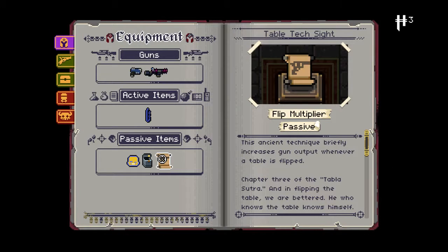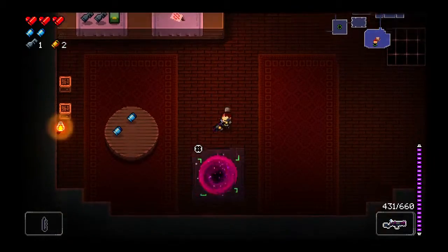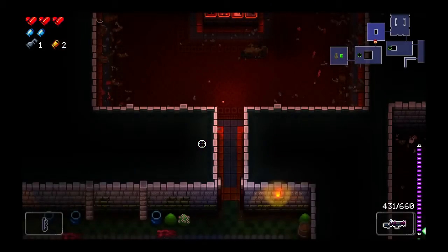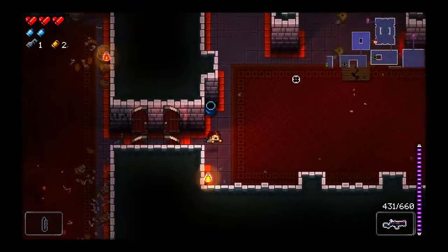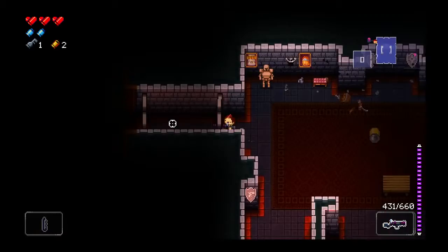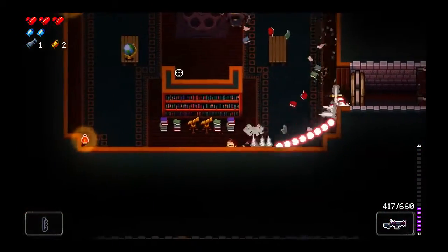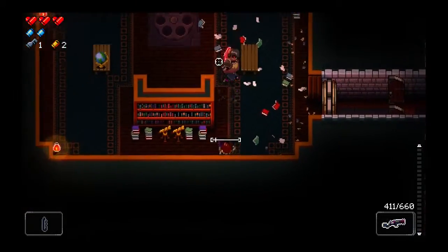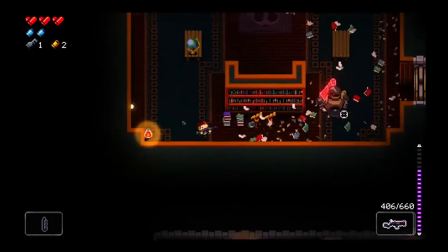Flip Multiplier - is that a passive item? Yeah. Briefly increases gun output whenever a table is flipped. I don't know - I have a bad habit of hitting escape instead of just examining it again. Now, if we do a boss without taking damage, we actually get a bonus upgrade - we get a max health upgrade. Just temporary for the run, but it is kind of nice. So if I'm able to do that, that would be a huge boost.